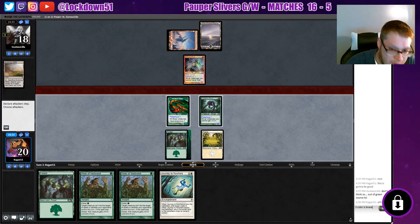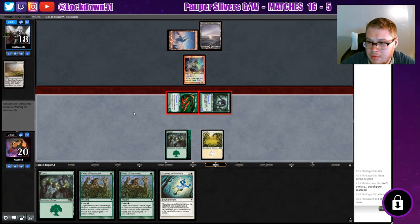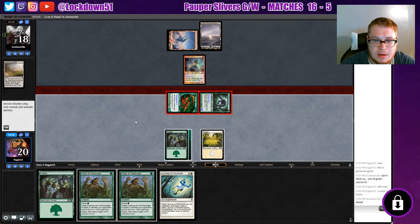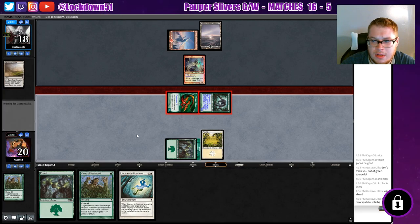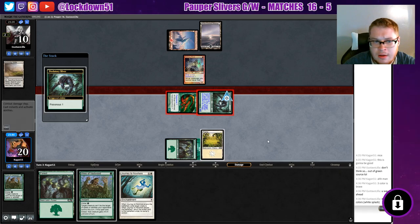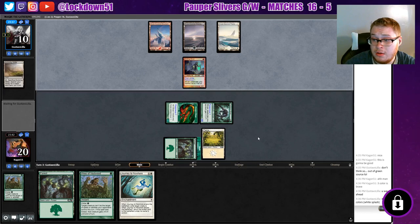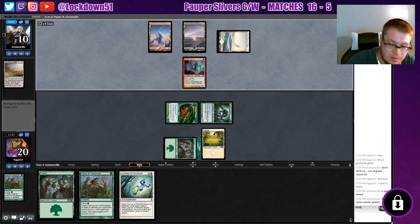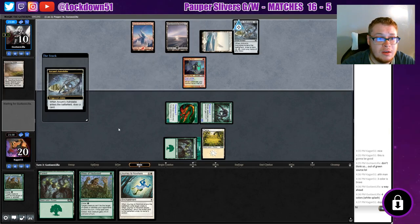Three color is brave. He says he has green mana which is crazy. And all our guys are gonna get haste, which is pretty cool. We're gonna go ahead and cast this with a kicker. Let's get in for some good damage. So Gustavo over here is saying he's playing with green — he said 'you weigh ahead.' Three color is brave. He's playing four colors with a white splash for slivers. That's pretty interesting.